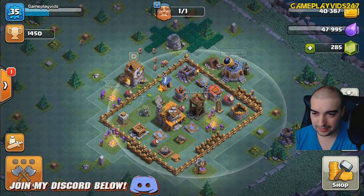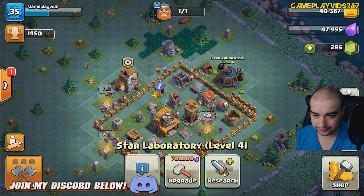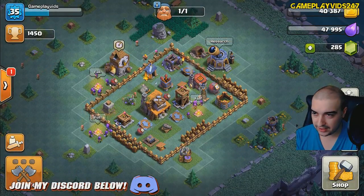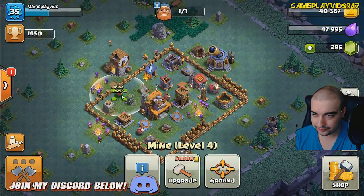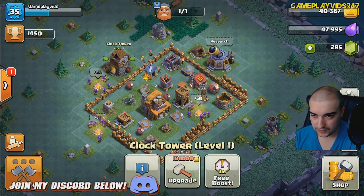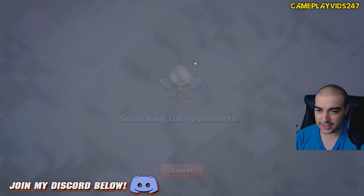I'm sure you all know exactly why I'm mad, because I just screwed myself over big time. Alright, so now we're on the builder base. We're on 14.50 right now for the builder base, everyone, which is quite nice. I don't want to research — I just want to go on the attack straight away here. Probably the best thing, right? Let's go on the attack straight away.